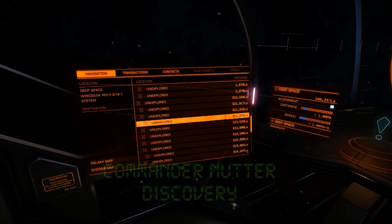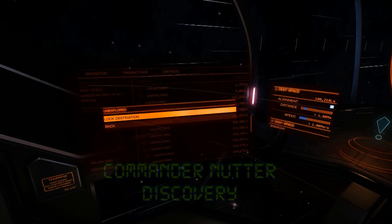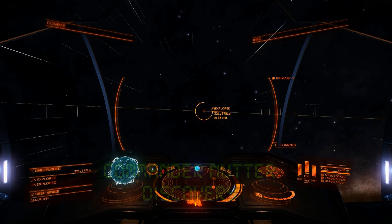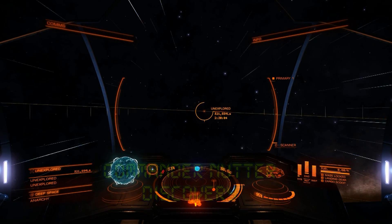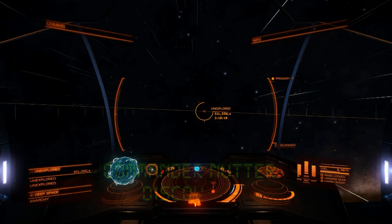And if I go and select it — there it is. I select that and look at that: I'm flying straight towards it. So even though you don't have an advanced discovery scanner, you can still find stars a long, long way away in a binary system.